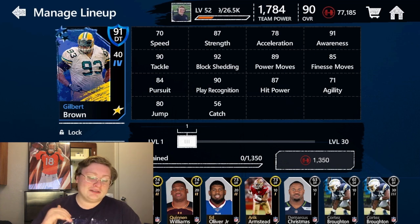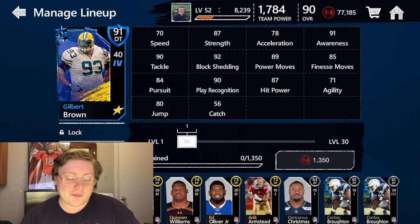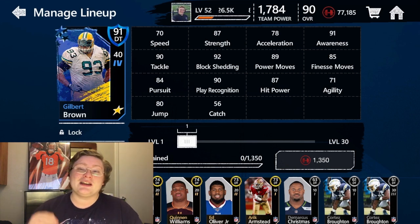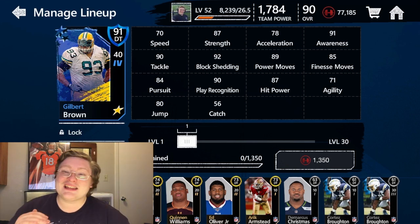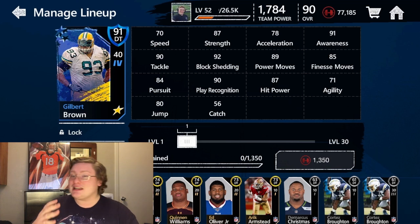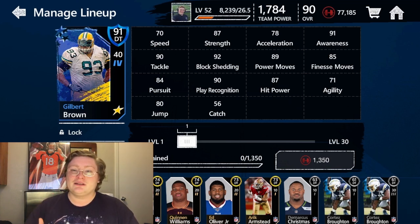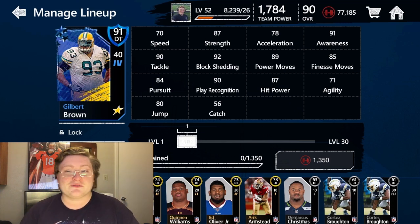Gilbert Brown is a 91 overall defensive tackle with guaranteed 40 power when you add him to your team. He's the legendary number 93 for the Green Bay Packers. Gilbert Brown has 70 speed, which is a little low, but you have to keep in mind defensive tackles usually don't have very high speed.